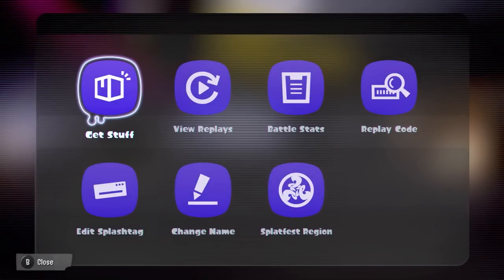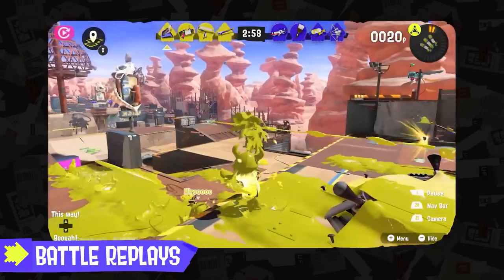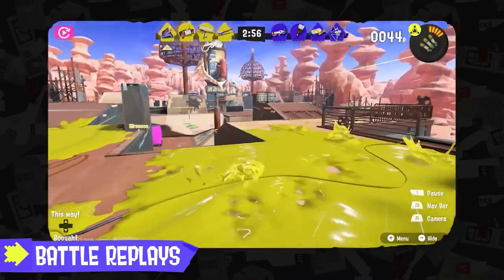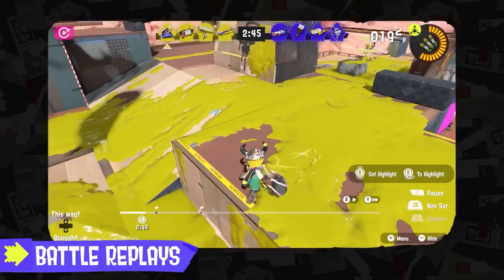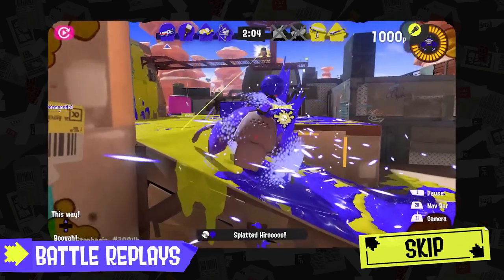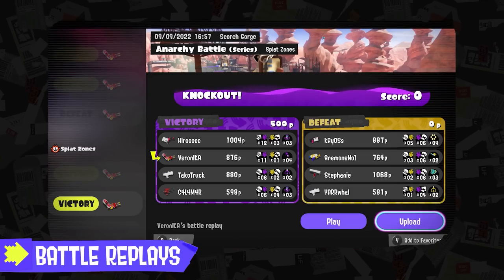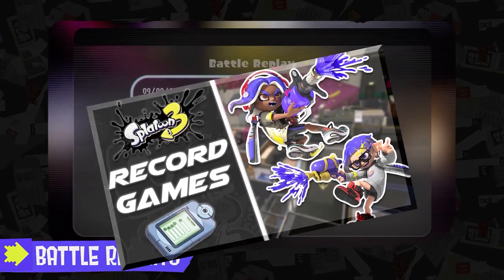The lobby features a new terminal with a variety of features, including checking battle stats, changing your splash tag and name. Most importantly, they added a new feature where you can view replays of your most recent 50 matches. In these replays, you can view the match from any player's perspective. You also have the ability to fast forward, jump to a later point in the match, and create highlight points. You can then upload your match for other players to view via a code.